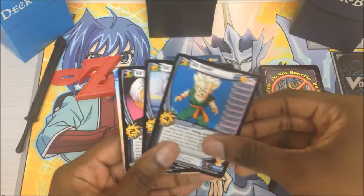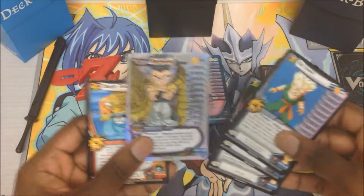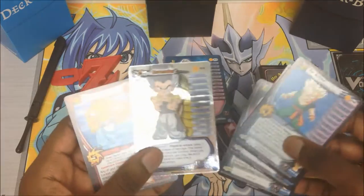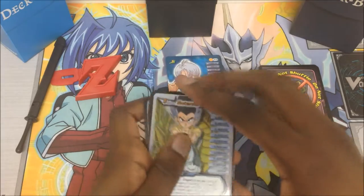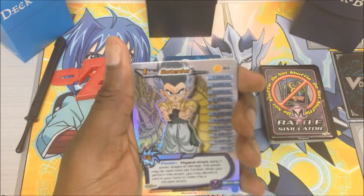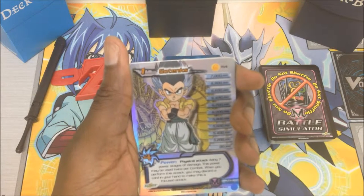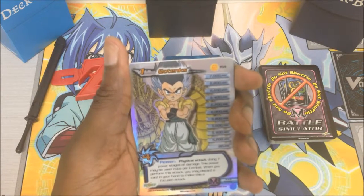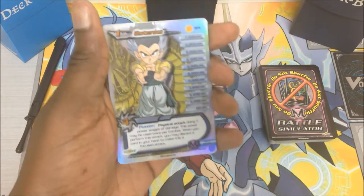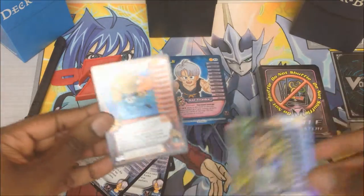And level three Kid Trunks — wait a minute, awesome! A level one Gotenks! Way, way cool. This is so awesome. His power is a physical attack doing seven power stages of damage. This power may be used twice per combat. When you perform this attack you may discard a card in your hand to make this a focus energy attack. I am sure this card is worth a lot of money.